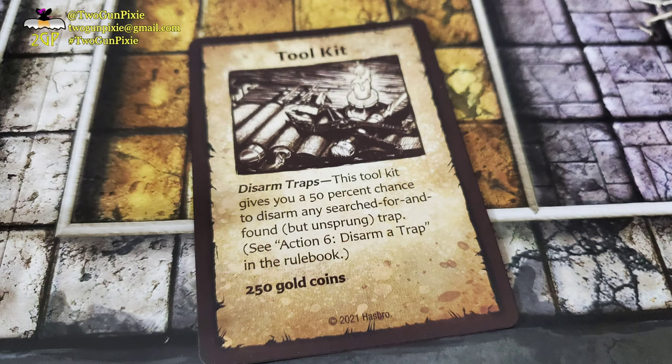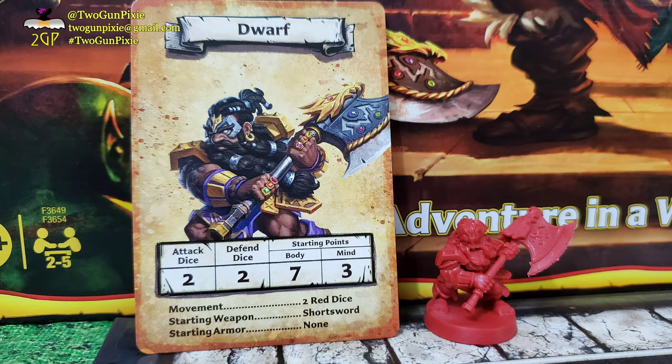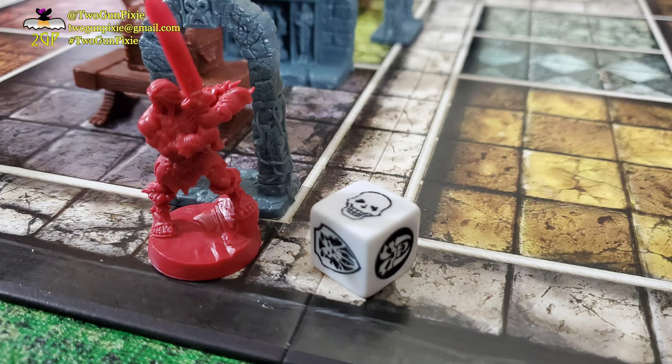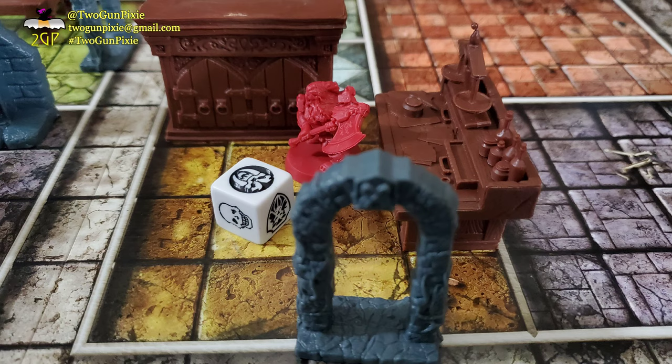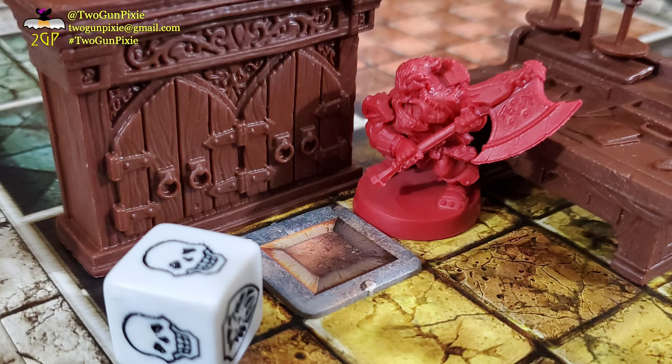The final action is disarming traps. If you know the location of a trap and you are a dwarf or a non-dwarf with a toolkit, you can attempt to disarm it. Announce to Zargon that you're intentionally moving onto the trap spot to disarm it. Roll one combat die: if you roll a skull, the trap goes off; anything else disarms it safely. The dwarf handles it slightly differently — a black shield springs the trap, but anything else is a successful disarm, and the dwarf needs no toolkit. A disarmed pit trap becomes a regular part of the floor.